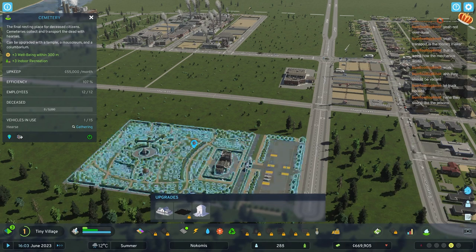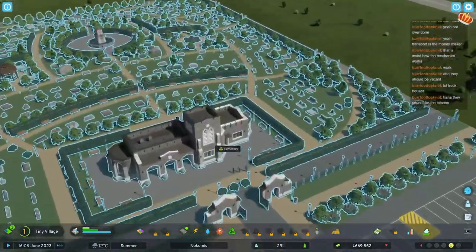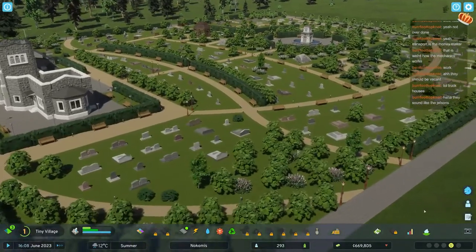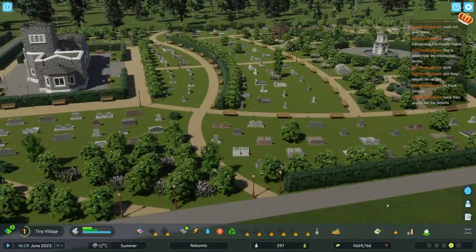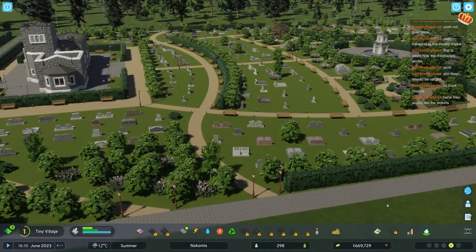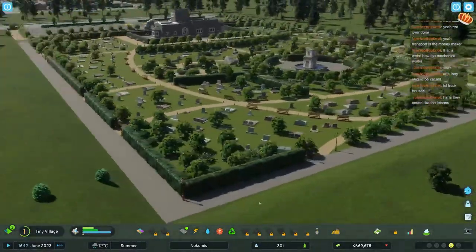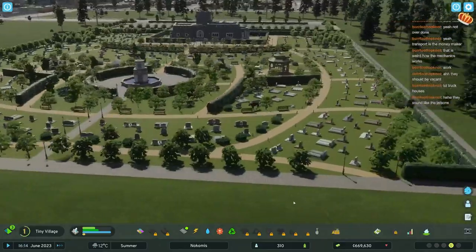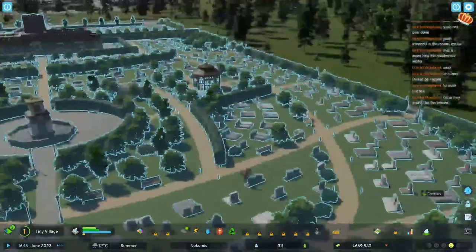I like that our graveyard gives us plus three indoor recreation and wellbeing. Generally graveyards are kind of nice if they're well maintained. I'm very impressed by the amount of benches in here - it's basically one bench for every three graves, so people really can go sit and stare at their deceased relatives. There's more benches here, almost as many as there are graves. And there's a moose walking through the graveyard.